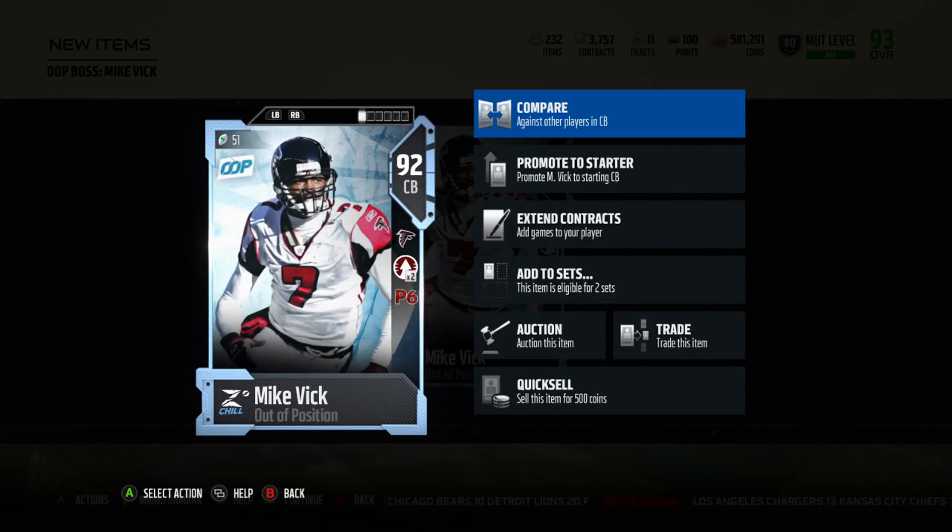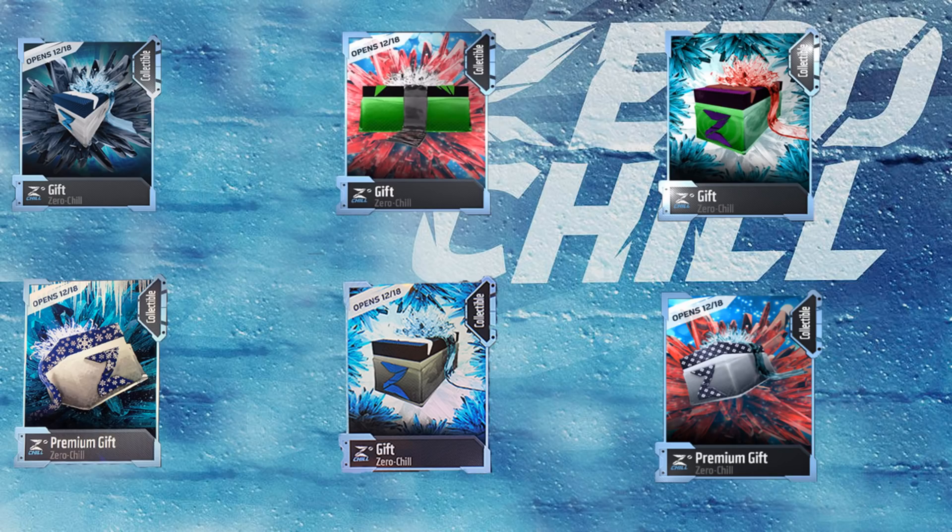Tell me down below which of these bosses would you choose if you could go ahead and open up this pack. Also tell me down below what gifts did you have today — the left-hand corner Larry Allen D-Tackle Fullback, the 3x Frigid Pack, the Boss Pack you just saw, the Chemistry Pack, the Team of the Week Pack, or the Out of Position Elite Card?